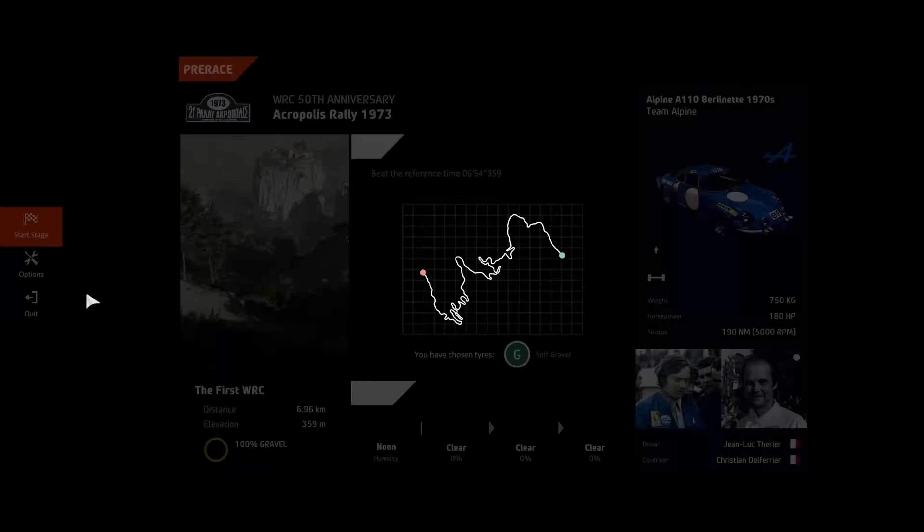21st Rally Acropolis. The big thing about the old rallies is the people at the edge of the road — you can't go as fast, because as soon as you hit a person you lose a lot of time. Right 4, short 50, right 6 tightens, into right, left 6, brake.